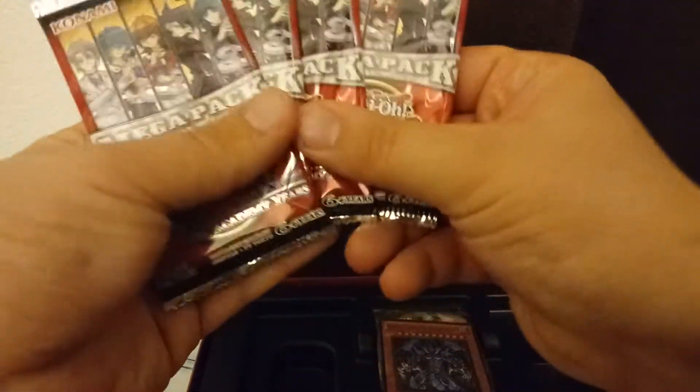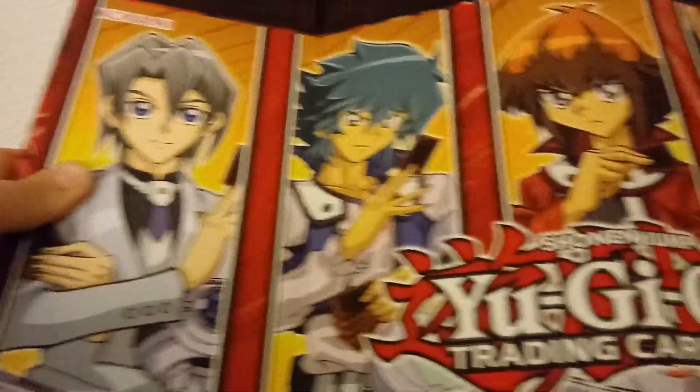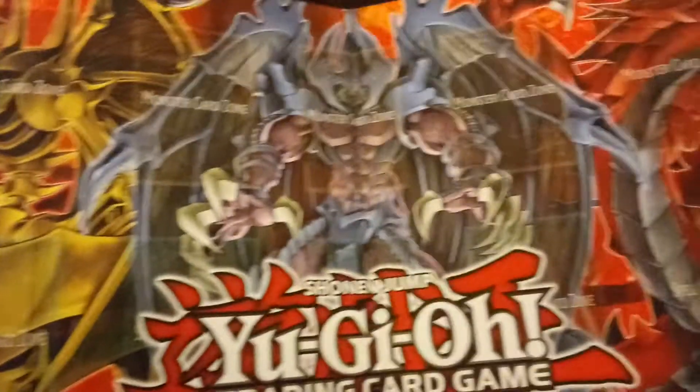Let me take them out — here's what the five Mega Packs look like. I'll take out the promo cards as well, but first I want to get the Game Board out and show you guys what that looks like. They did a really good job; I like the material — it's not all cardboard, it kind of feels rubbery. Here are the main characters of GX, and on the other side you have the three Sacred Beasts cards. Really, really good looking design.